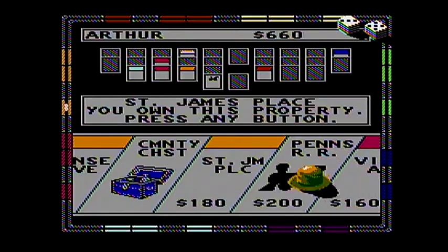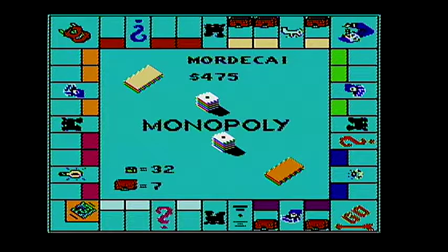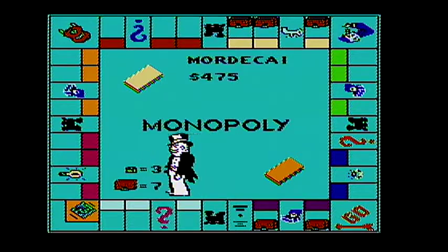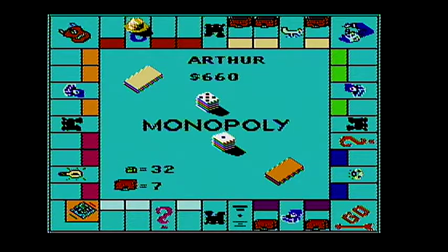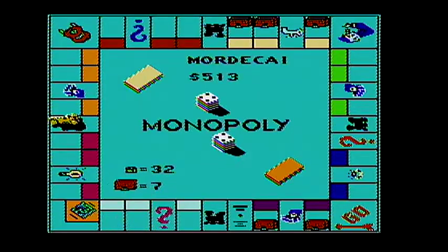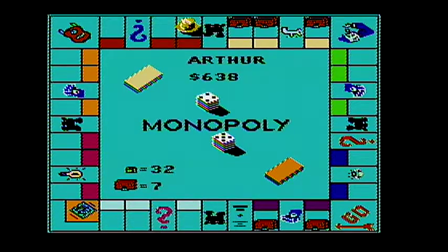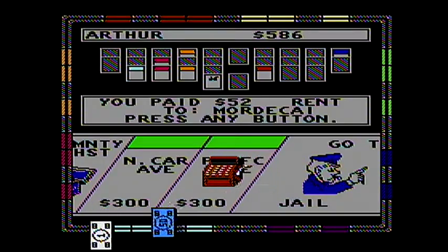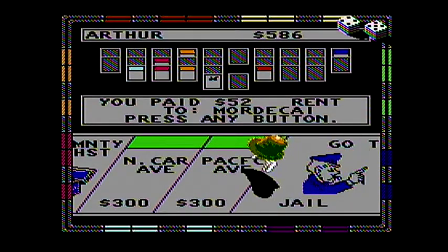Alright I got a six and my piece is going to jail. Arthur was kind enough to pay off the jail fee. Look at that — $200. So basically he just gave me his go money. Thank you — $6, that is helpful. Nothing wrong with that. How about you land on another property? Look at that, I get to keep all the money because I own the electric company.